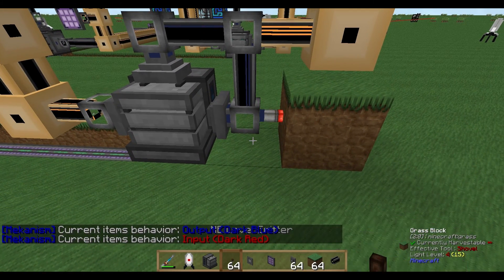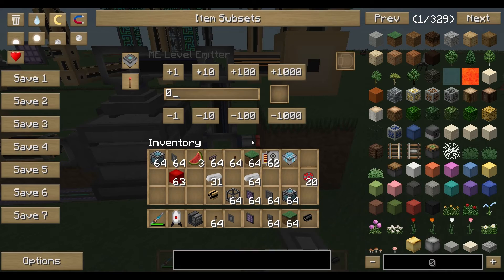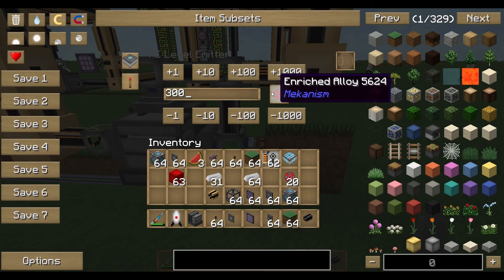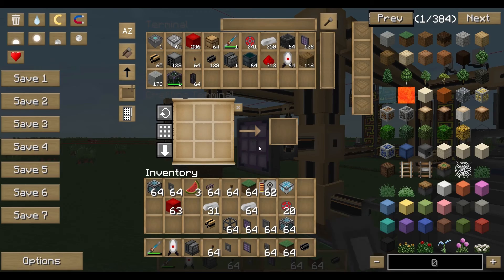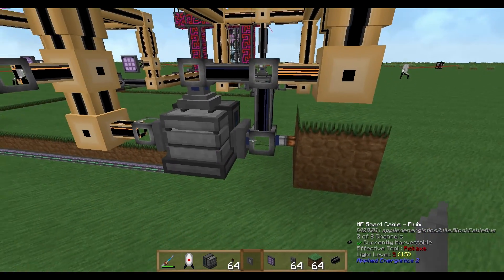For setting up the level emitter, we need a redstone card for the export bus. We tell the export bus to be active without a signal. Then we set the level emitter to emit a signal if there are more than 300 enriched alloys. If there are not 300 alloys, it does not emit a redstone signal — and since the export bus is set to be active without a signal, it will work until the signal appears.